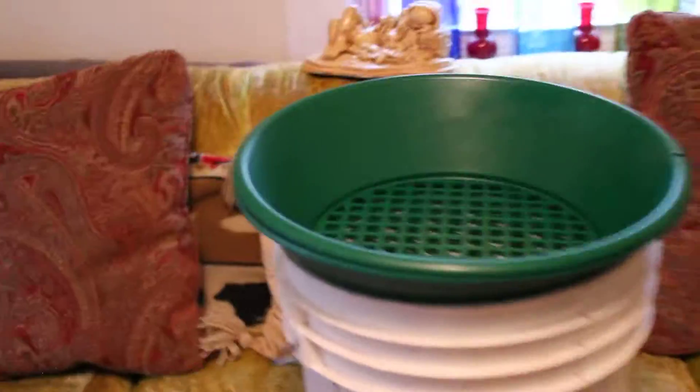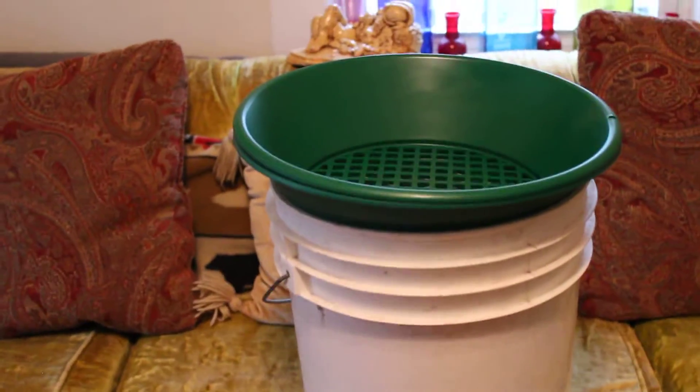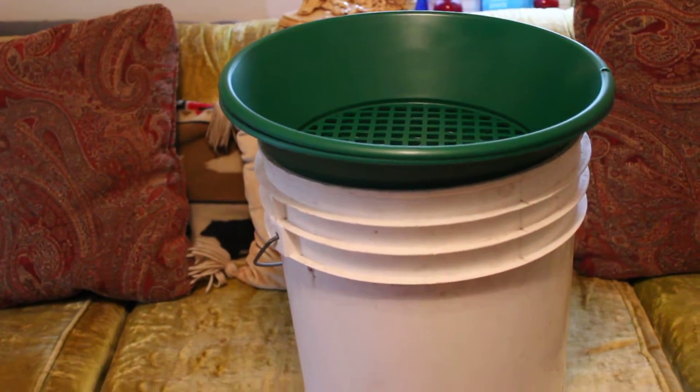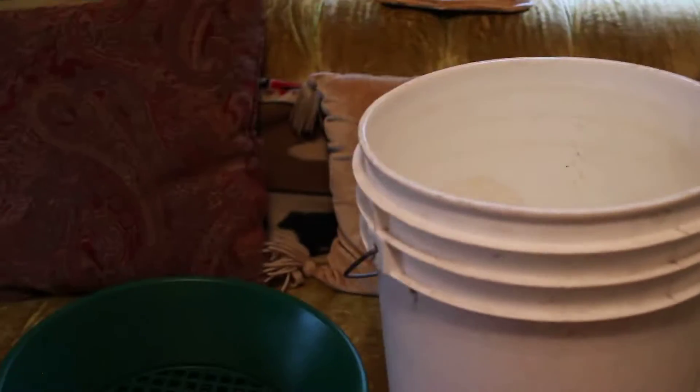This is called a classifier, or a grizzly. It fits on a five-gallon bucket, which you'll bring along. The major work is finding where the gold is — you do your homework, find an area indicative of gold possibilities, dig your material, and put it in this classifier. You shake it and it strains out material — you look for nuggets on top, discard the coarse stuff, then take the finer workings and put them in your gold pan to process. That's the actual gold panning process. You'll also need a digging tool.